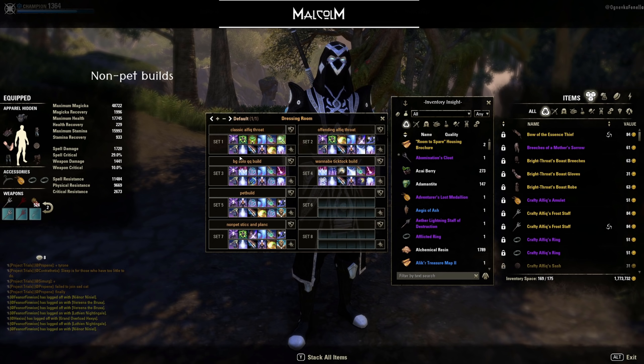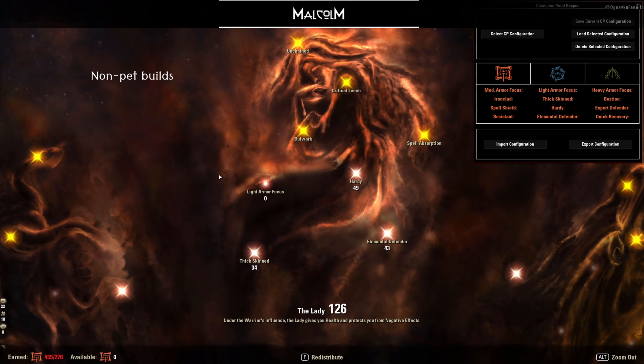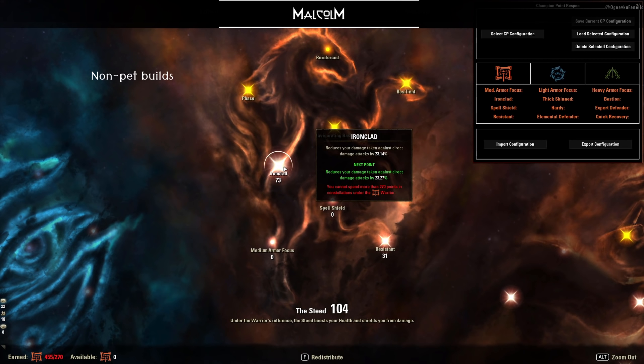The last point about champion points: I've done a couple of changes in general. In the CP setups you'll see, in terms of defense, I have put more points into Hardy and into the champion point passive for direct damage — Ironclad. This is mostly because the main problem I have this patch are stamina players, not players with dots or magical damage. Those can also be annoying, but stamina players are definitely my top priority to build defenses against. Much is still the same as last patch, and again you can find everything in the build links.